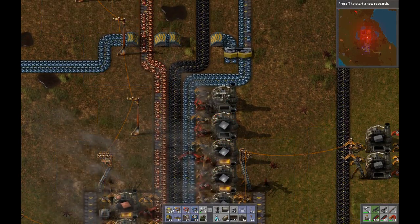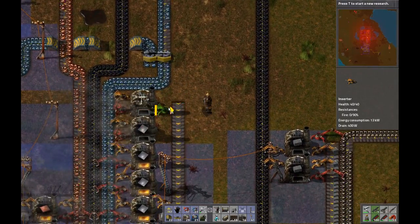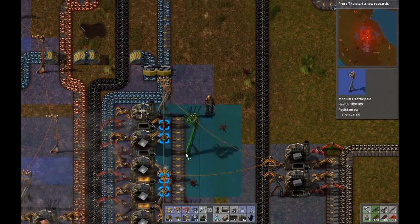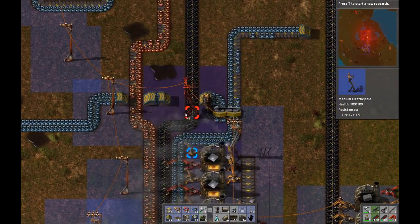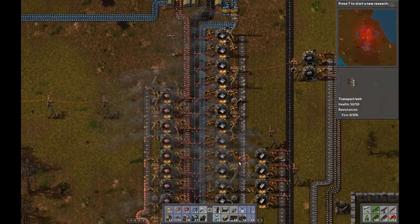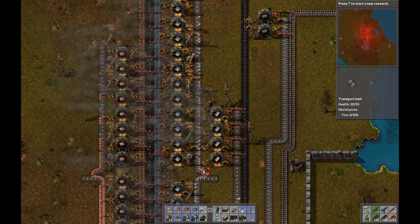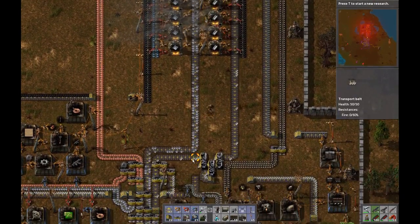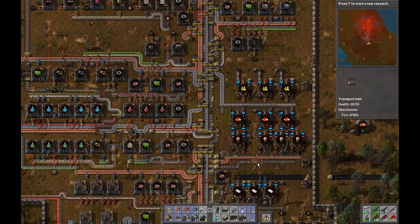Let's get some conveyor belts in place first. That looks good. We just need a power pole. I took out the one earlier — I just want to make sure everything is nicely connected. It doesn't look like we're stopping anything here. There's still some room, but that should increase the amount of plates on the other side of the belt, and that should now let our battery production increase.